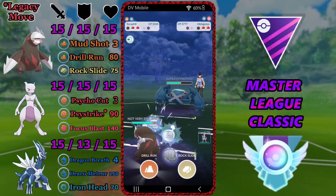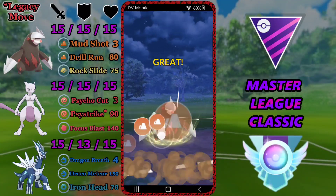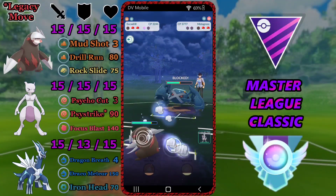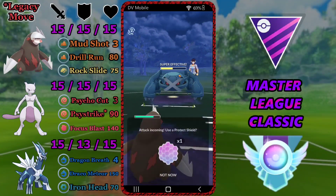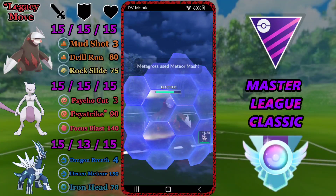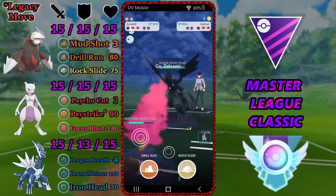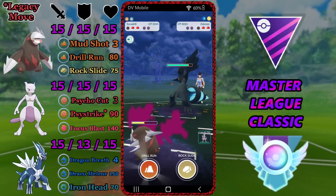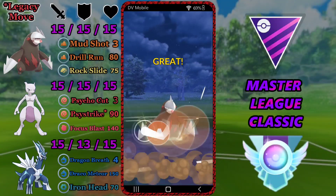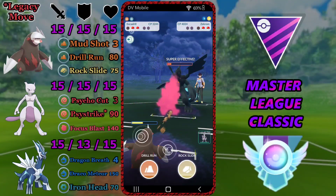This team consists of Excadrill on lead. Excadrill is a great core breaker — it threatens Dialga, it threatens Melmetal, it can threaten Charmers, and it's got very good coverage with Rock Slide and Drill Run. The Drill Run will two-shot pretty much anything that doesn't resist it, with the exception of really bulky Pokémon like Kyogre and Groudon. It does very well in the meta and puts on a lot of pressure because it gets to those moves very fast with Mud Shot.